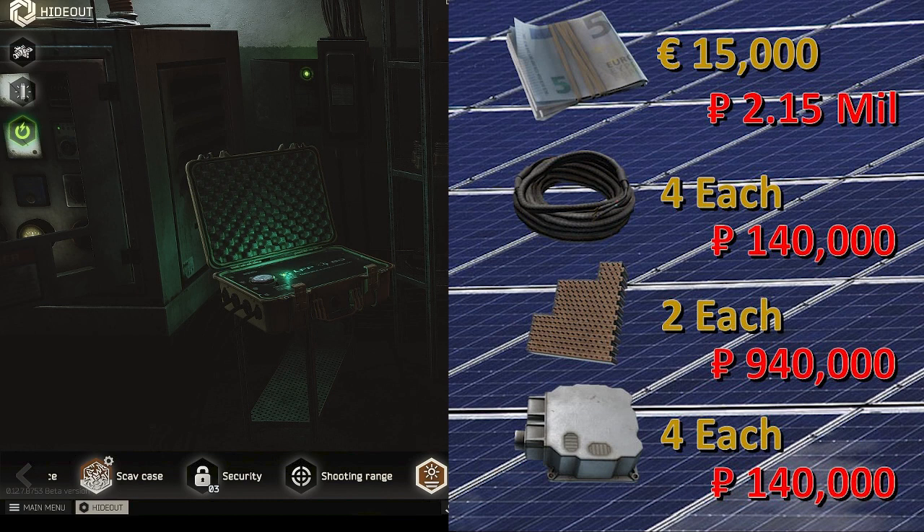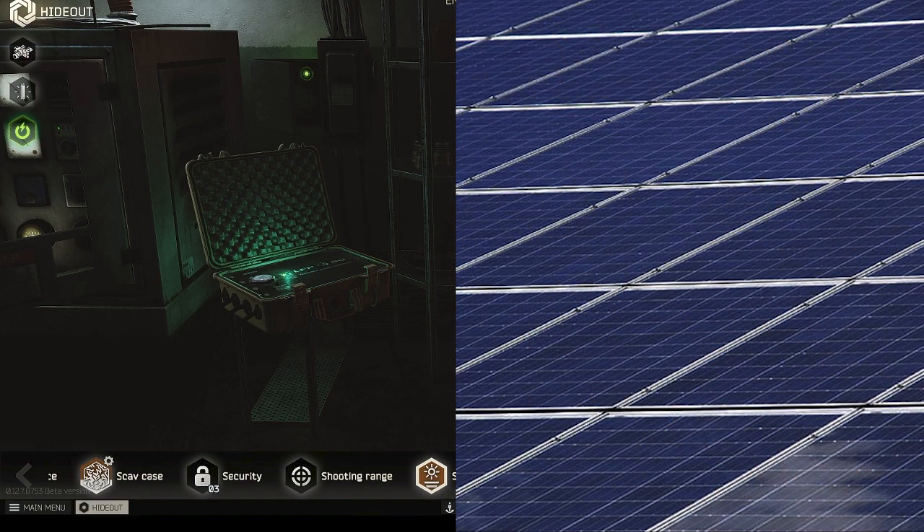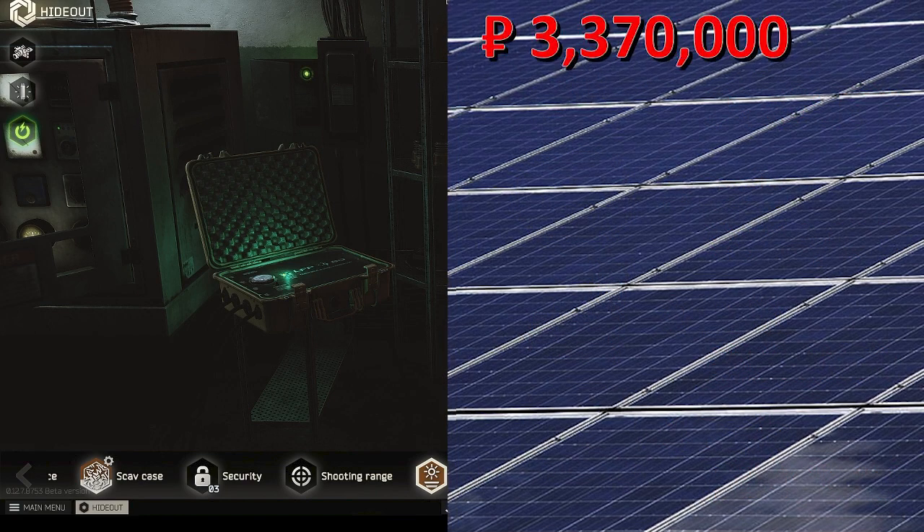Lastly are the requirements: you will need Peacekeeper level 4, a level 3 generator, and a level 3 workbench. Wrap all this together and it puts the total cost right around 3.37 million rubles to build this thing.